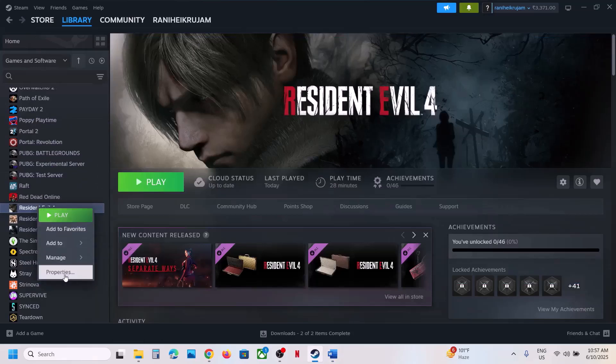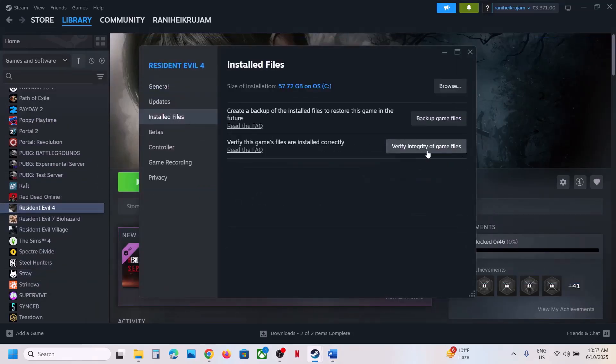The next step is to verify the game files. Right-click on the game, go to Properties, go to the Installed Files tab, and click Verify Integrity of Game Files. Once the verification is 100% complete, launch the game and check.